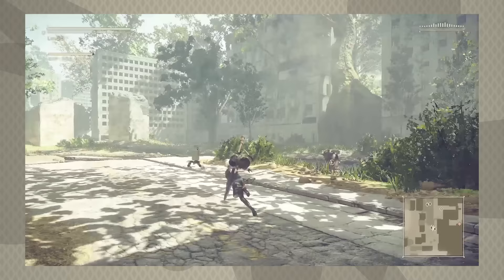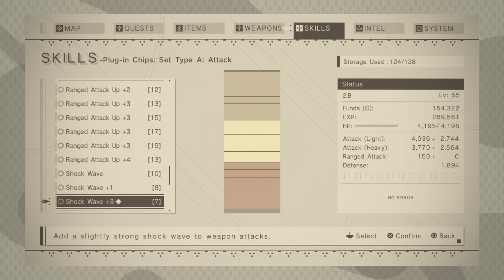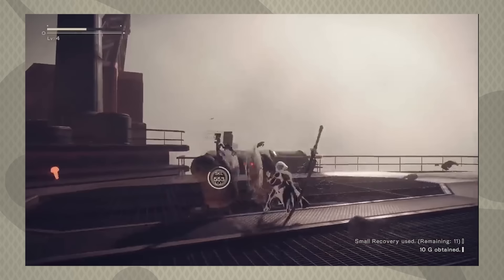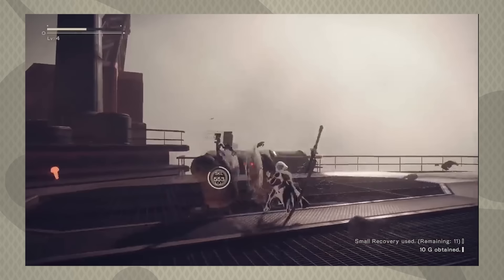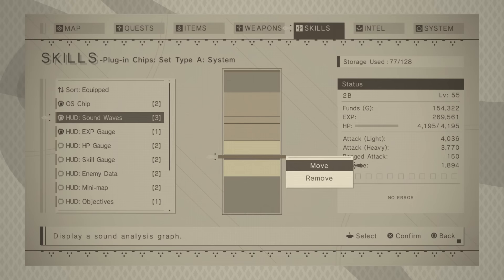My favorite part of Nier's diegetic approach is just how customizable it is. Every UI element is treated as a chip. Similar to the AP system in Kingdom Hearts, the player is given a limited amount of space for equipping color-coded chips that grant abilities, boost stats, or more uniquely, display UI elements. Health bars, experience bars, mini-maps, markers, cooldown indicators, enemy health and level displays — each of these can be toggled at the player's preference. Giving up these UI elements to open up space for other chips gives Automata an unusual avenue to play with risk vs reward.